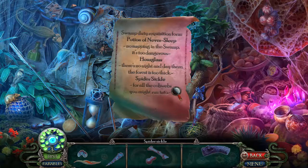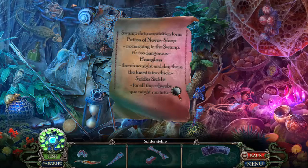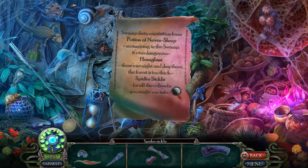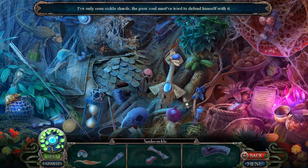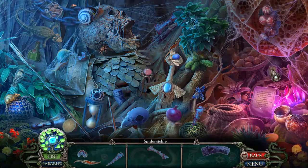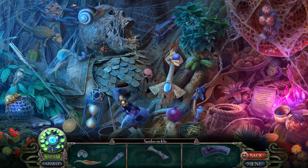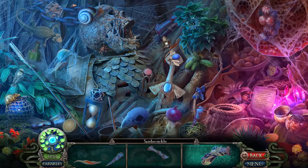Swamp Duty Requisition Form: Potion of Never Sleep — no napping in the swamp, it's too dangerous. Hourglass — there's no night and day there, the forest is too thick. And a spider sickle through all the cobwebs you might run into. I've only seen sickle shards — the poor soul must have tried to defend himself. Back to the game — so eerie the music.